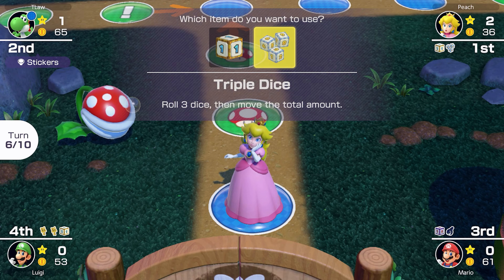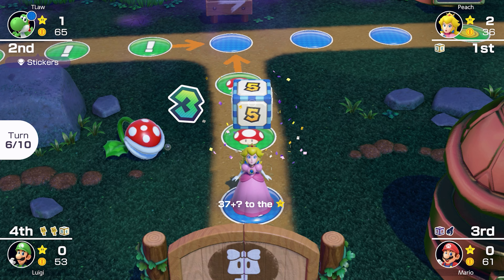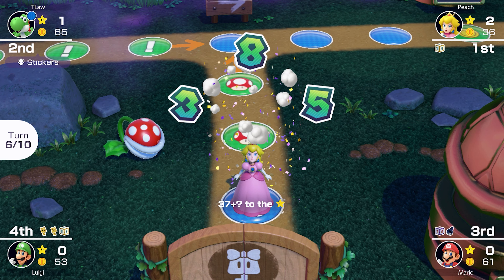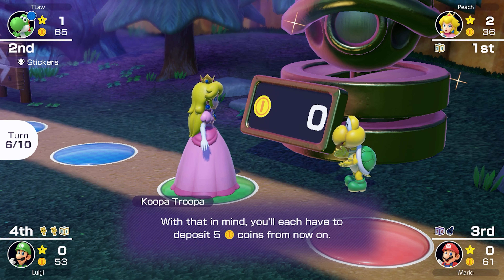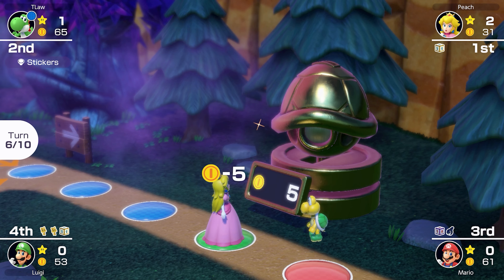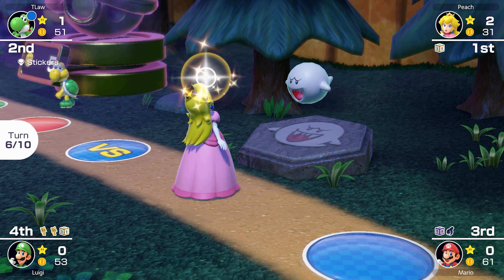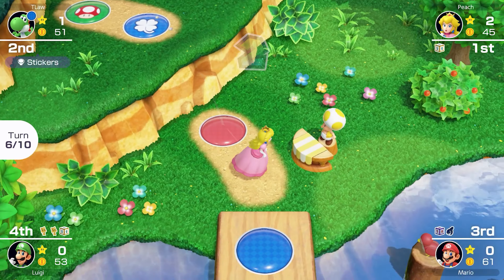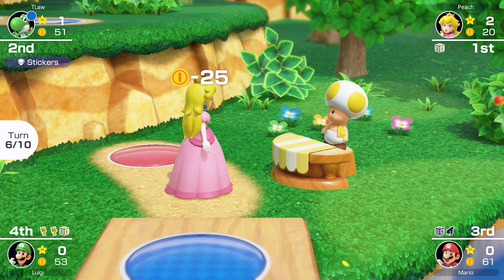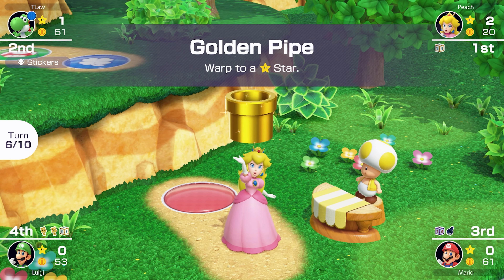Peach is going to use her triple dice — let's see if she can get another insane roll. That's 8, 16. She is going to pass Boo, so we're probably going to lose a few coins there. Luckily she doesn't have enough to steal a star though. Somehow she takes 14 coins, and that was from a full bar of mashing — I didn't even know you could lose that much. Plus she's going to go to the item shop and probably get a golden pipe. Yeah, it looks like it. So she's going to get a third star. This is very bad.